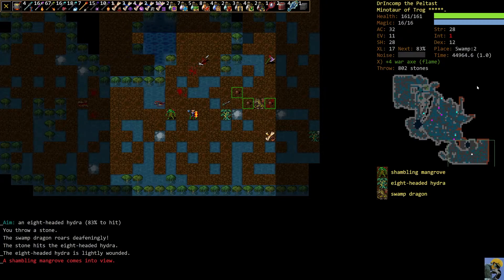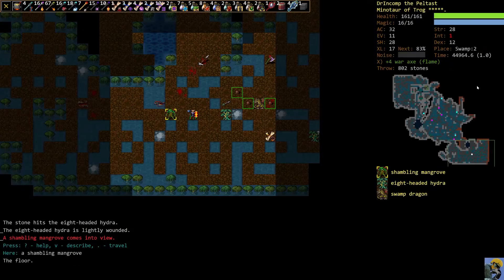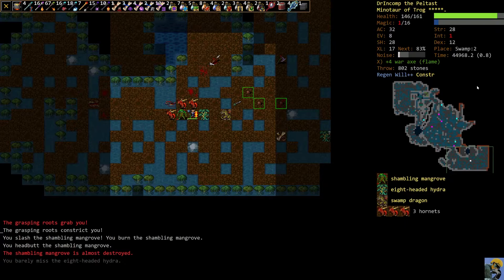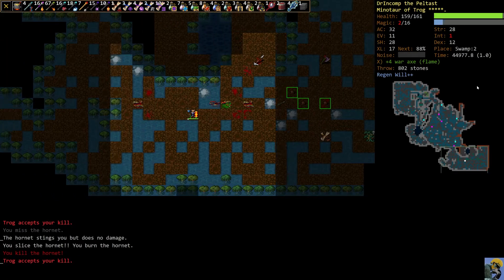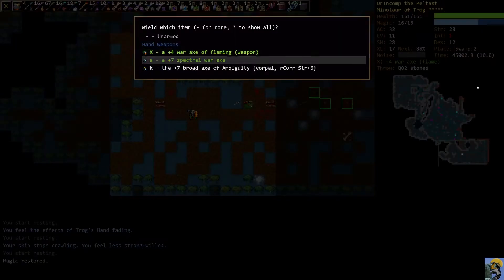A Shambling Mangrove just appeared out of nowhere. This is a very dangerous enemy — it has Grasping Roots and it can hit us for 41 damage. This turned nasty really quickly. I'm going to put on Trog's Hand and walk over to hit the Mangrove. He's kind of like a walking tree, and Hornets will explode out of him when you do that. But we took it down. We're just going to kill the Hydra and the Dragon and the Hornet. That was actually a really scary situation, but with this character we're okay.